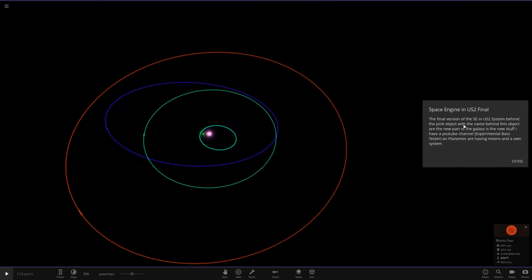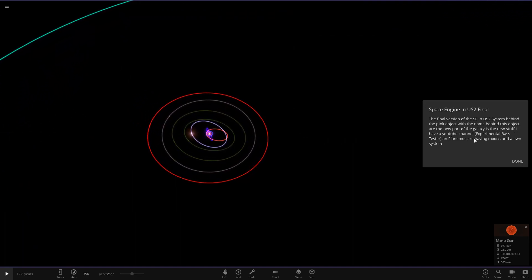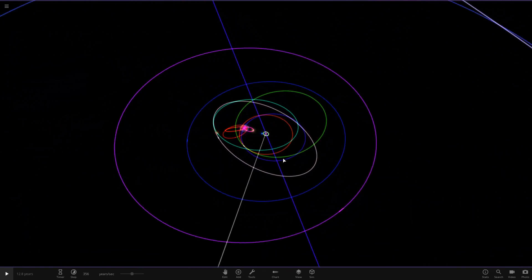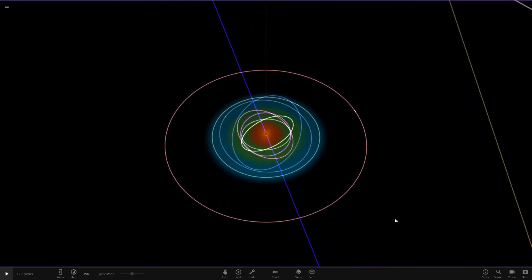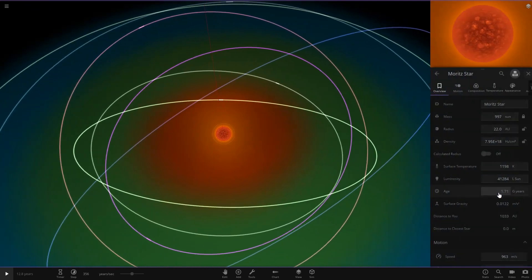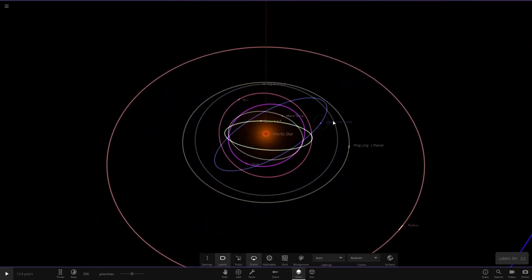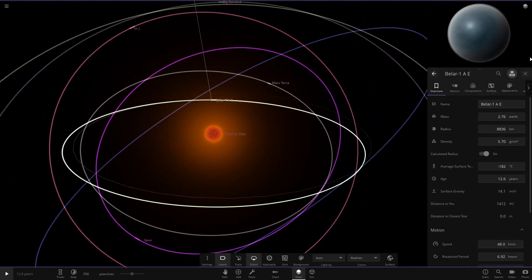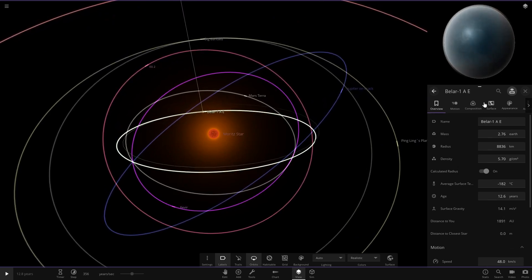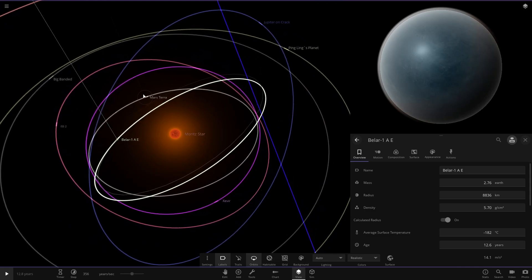Behind the pink object, the description says 'a new part of the galaxy' — and the creator also has a YouTube channel, so definitely check them out. There are also 'plamimos' referenced. Heading all the way to the center now — this is really big, reminds me of one of my old sims that was like light years in size. Here's the first of many stars, very bright luminosity. Turning off zones and putting labels on so we can see all the planets.